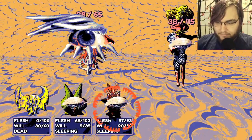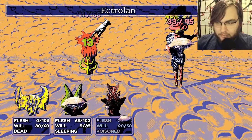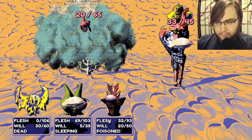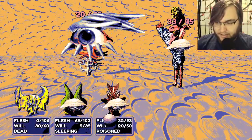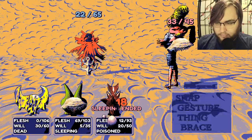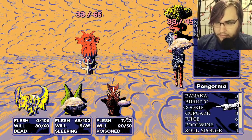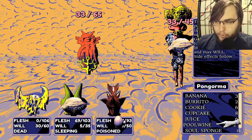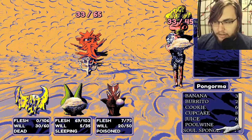Oh, Wayne's dead. I don't know how that happened or when. This is going terrible, might I say. All right, let's see if I can't bust out a thing. Oh, that's useful. Pool wine. The residue of a pool man grants mania to the target, increasing power and will. Side effects will follow.